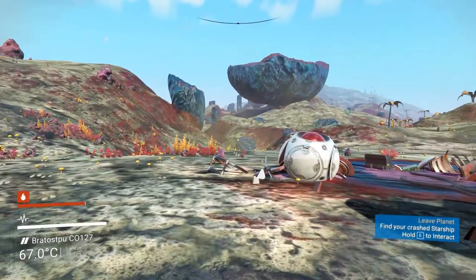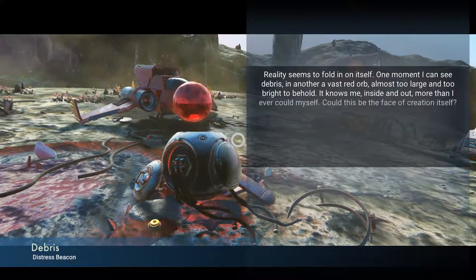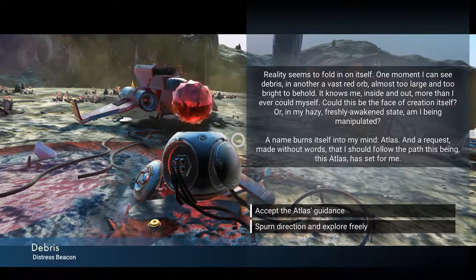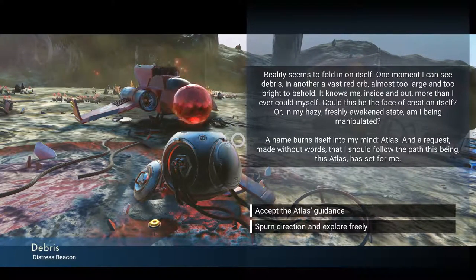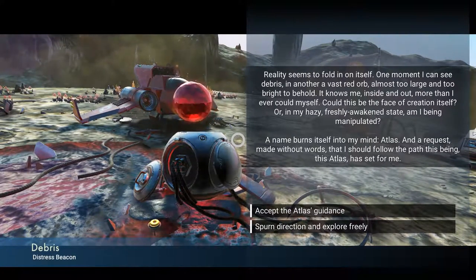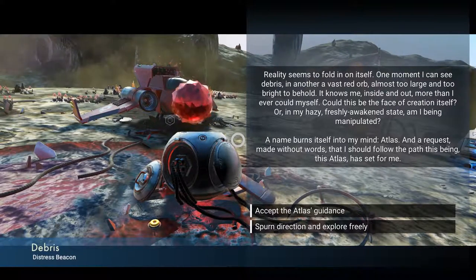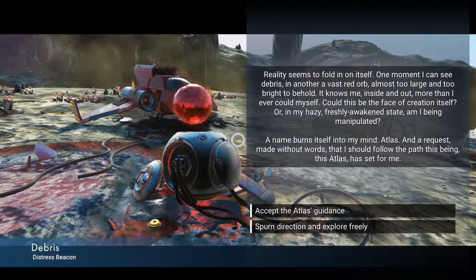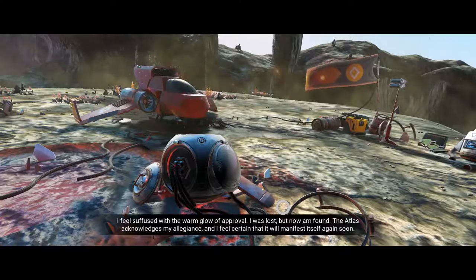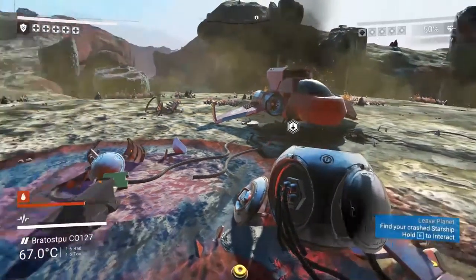The distress beacon story reads: 'Reality seems to fold in on itself... a vast red orb almost too large to behold. A name burns into my mind — Atlas — and a request that I follow the path it has set for me.' I'm going to accept it because it's about as close to a storyline as you're going to get in this game, and it gives you some direction which is helpful when starting out.